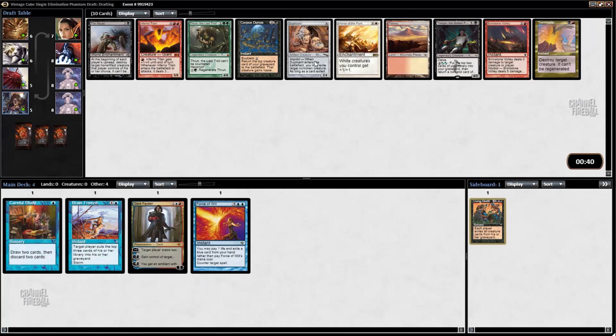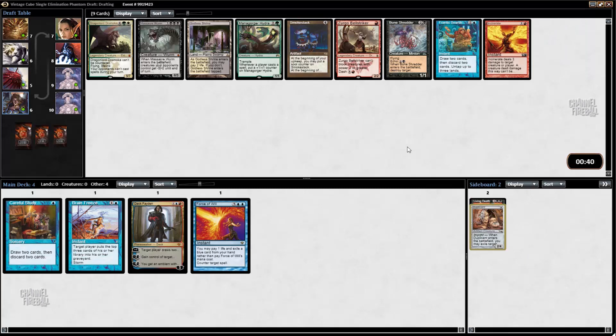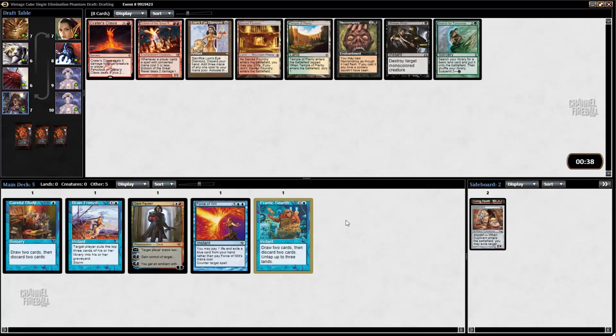Inferno Titan is pretty good. Duplicant is pretty good if we're going the combo route. Corpse Dance — I don't like it as much as a random reanimation spell. Tasigur is pretty good on its own. Terminate — solid removal. I think I want to take Duplicant or Inferno Titan, and I'll go with Duplicant — basically because it's an artifact, I think it has a little bit more value. Frantic Search works well with Reanimator and Storm, so I'll take that.